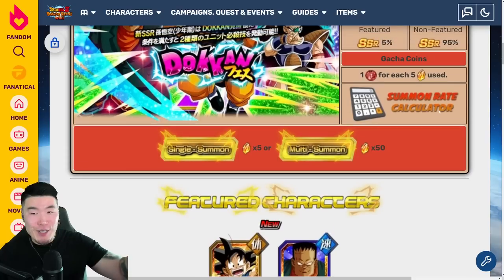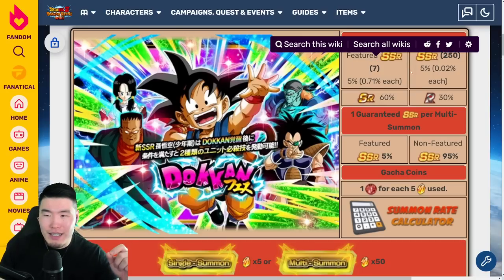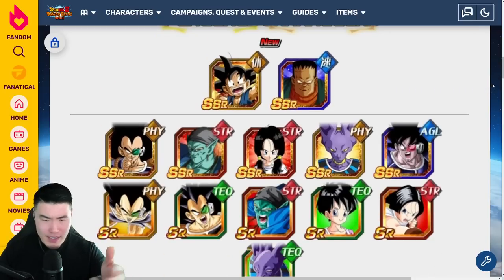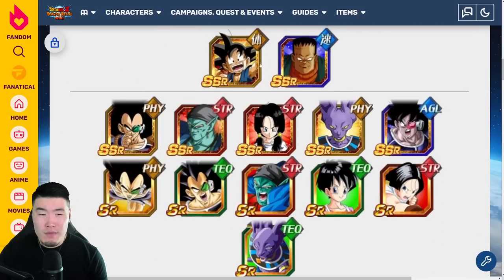So there's the overview of the banner. Otherwise, of course, standard rates. Wait — is it always 7 featured SSRs? I thought it was 8. No, I guess 7 is standard. It's been a while since I've made one of these, so I apologize if I'm a bit rusty. But yeah, 7 featured SSRs — just not too much to get excited about here.